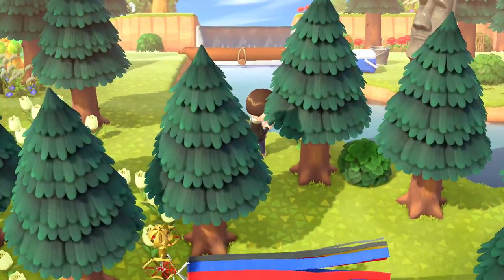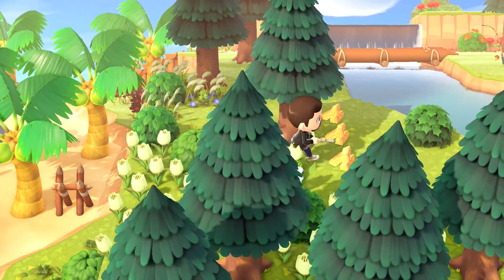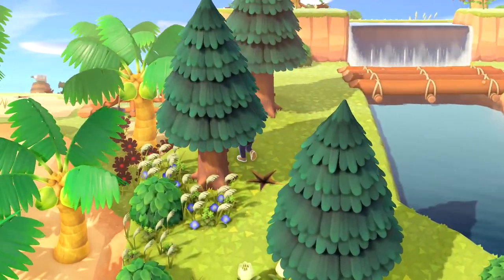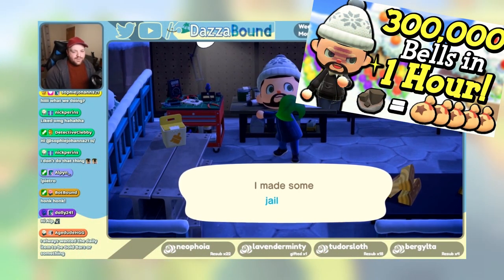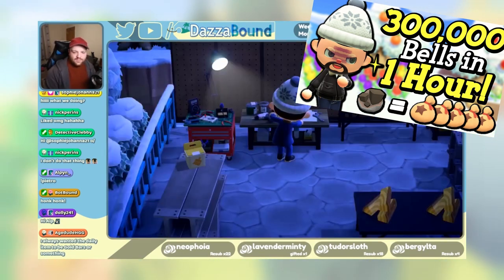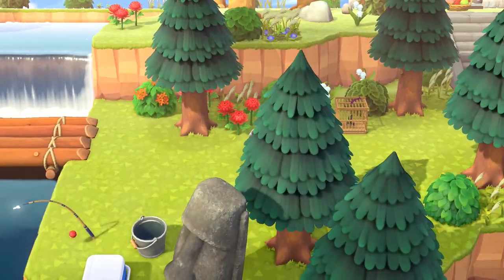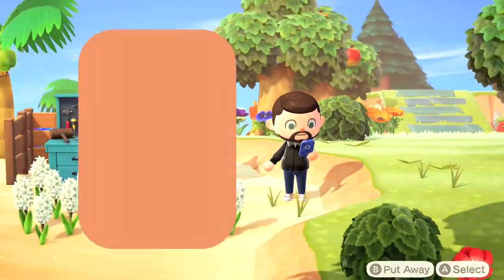Now, with a few exceptions, generally speaking any item that you craft you can sell for double the bells compared to selling the raw materials before crafting them. Pumpkin furniture is one of the exceptions, but these flowers are not. We explored this idea earlier in the year with farming iron from Mystery Tour Islands and crafting them into the hot item at Nook's, which doubles the value again, and made 300,000 bells in a single hour. The main takeaway is that if we can find anything to craft using either blue roses or golden roses, we can double the value of these easily harvested materials.